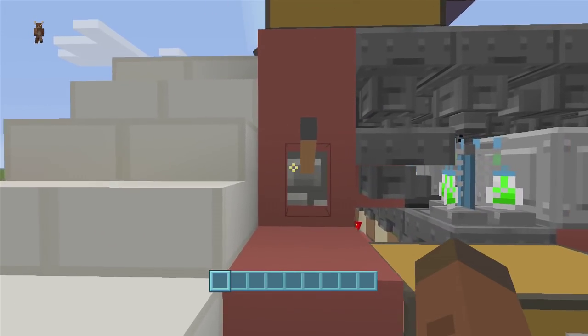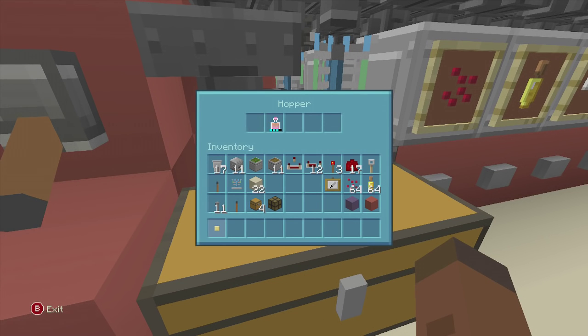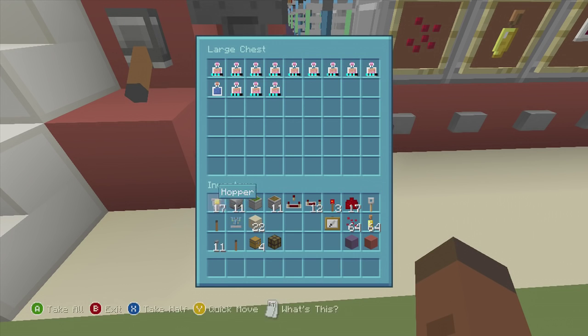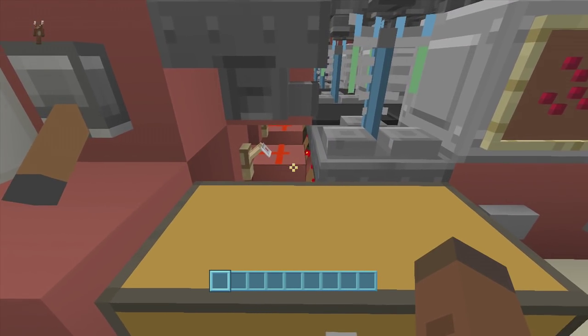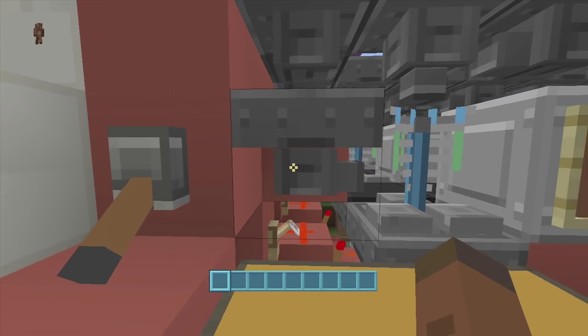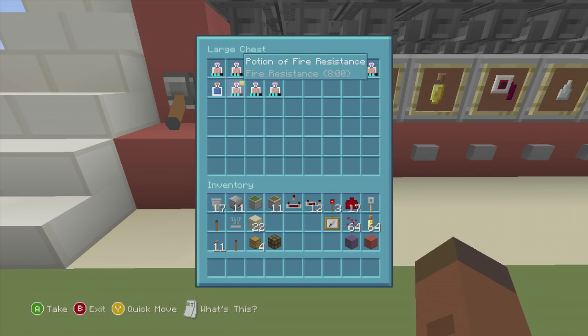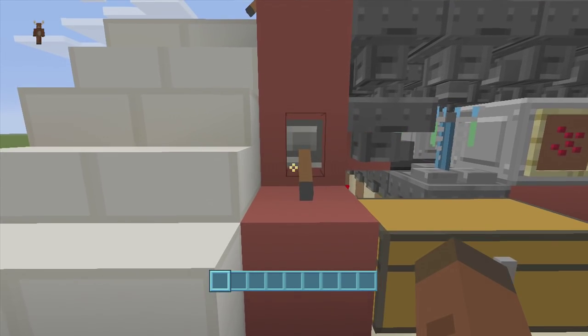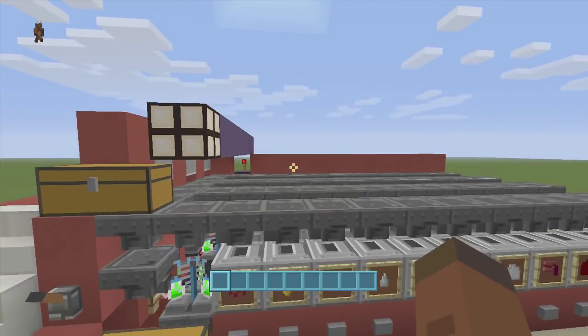Once that light comes on, our potions are done. Come over here where this lever is and flip it down — all the potions get sucked into the hoppers underneath and funnel down into this chest. Now there's one water bottle in the chest that shouldn't be there. My build has a flaw: when you flip the lever, it's supposed to lock the hoppers so water bottles can't funnel through, but the hopper unlocks before the brewing stand locks, letting one water bottle through every time. It's not a big deal — we still have 12 fire potions. When we flip the lever up, the water bottles refill the brewing stand ready for another batch.